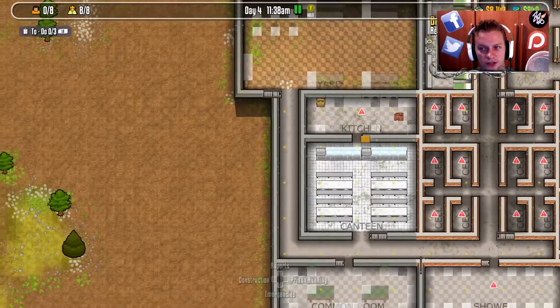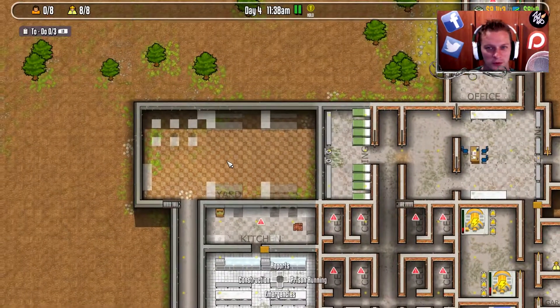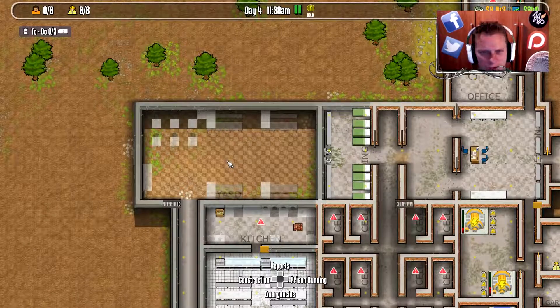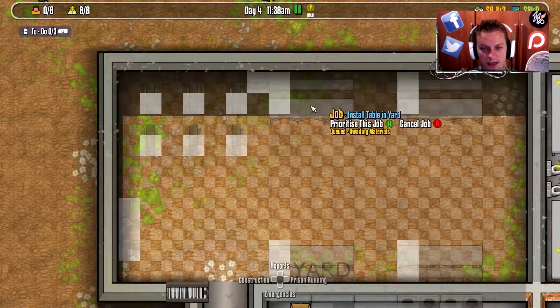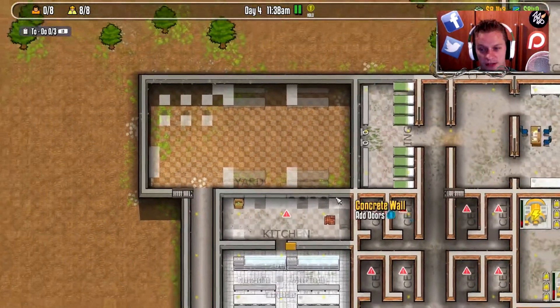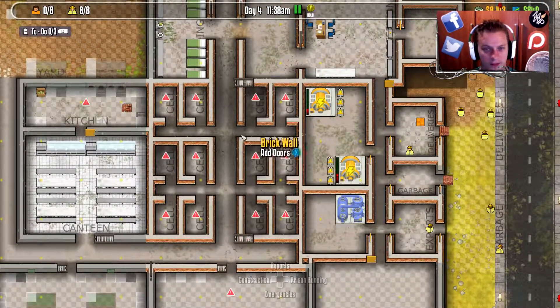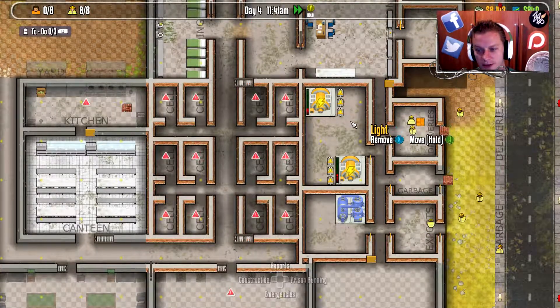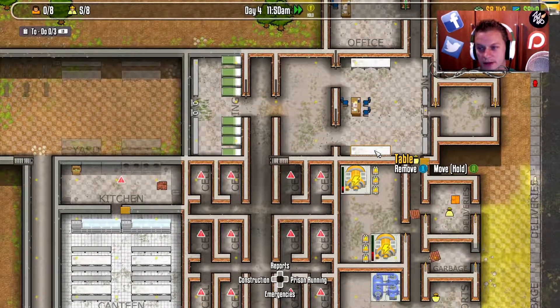I keep doing that — getting the two thumbsticks to fight against each other. So with my cursor I'm moving right and with the screen control I'm moving left, and they kind of get super confused with each other. In the yard we've got nothing too special: a couple of weight benches, some benches, some tables, a radio, and a couple more phone booth things. That's all looking pretty good — that should finalize everything except for the cells, but we're only sitting with eight grand in the bank now. So we're going to let everybody get to work and turn it on fast.